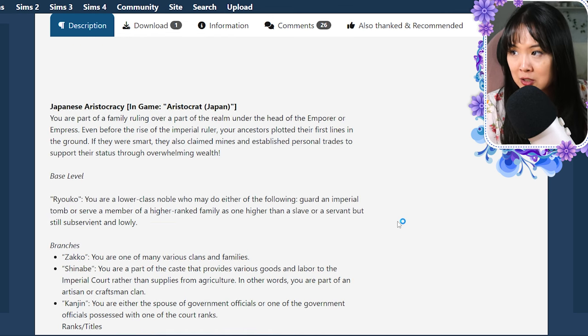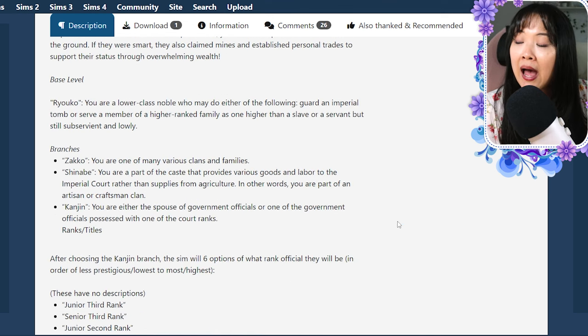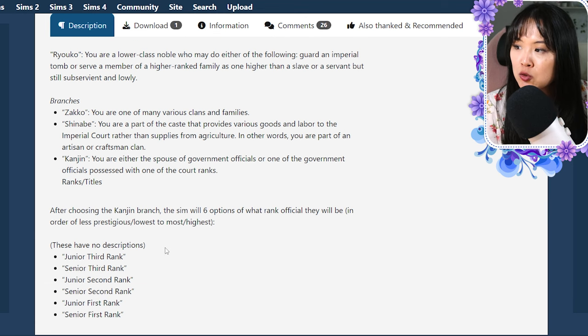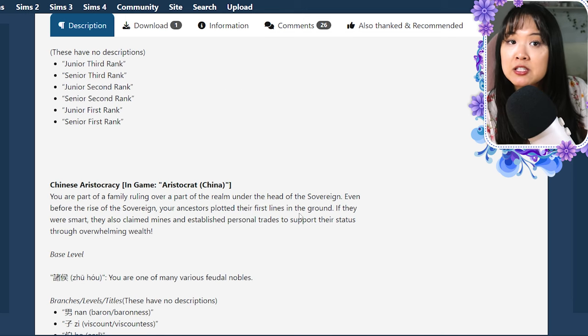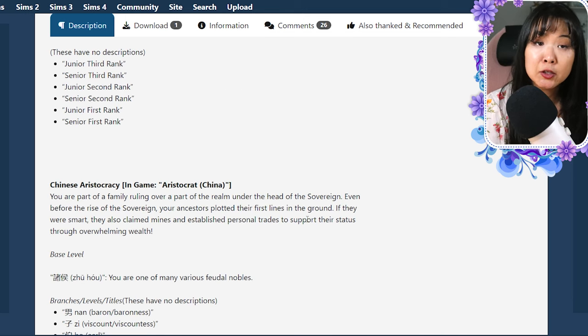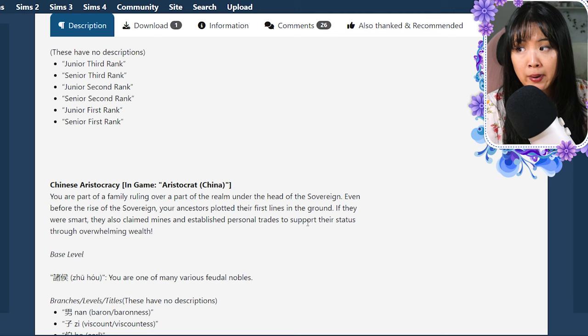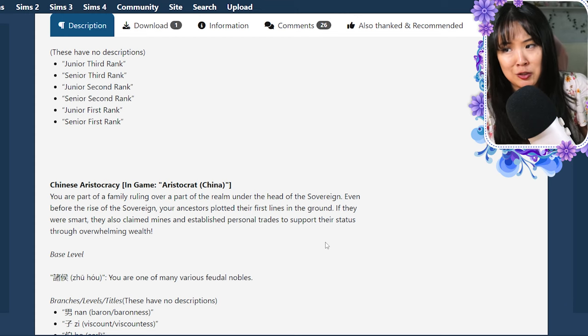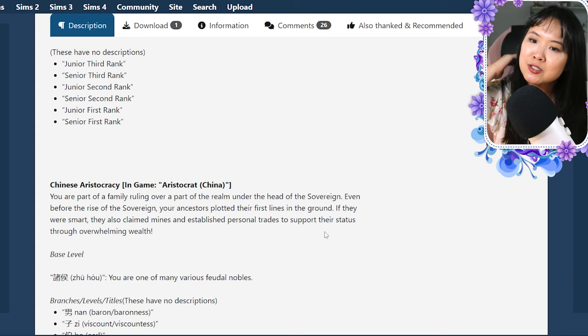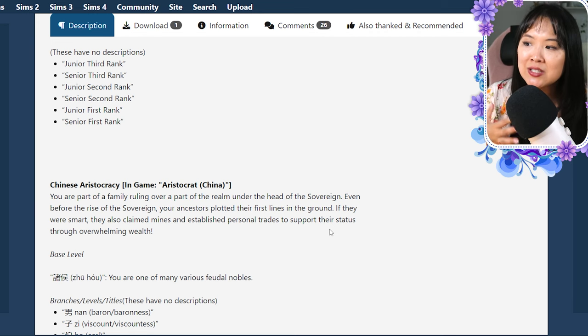We have Japanese aristocracy in-game. They each have branches and you can choose a specific branch after finishing the levels — you have six options of what rank official your sim will be. A lot of this might be historical, but it can still be applied. I know a lot of people in my community play more modern royals, but I also want to do a History of Guangxi miniseries and I have my Royal Regency series.